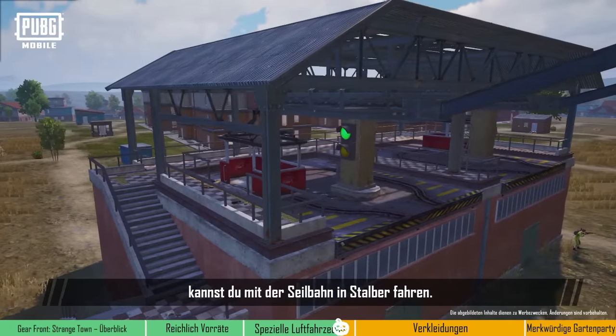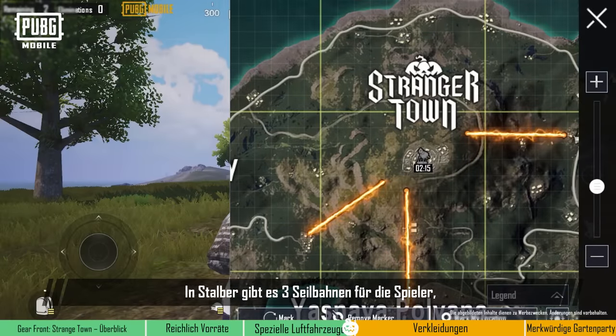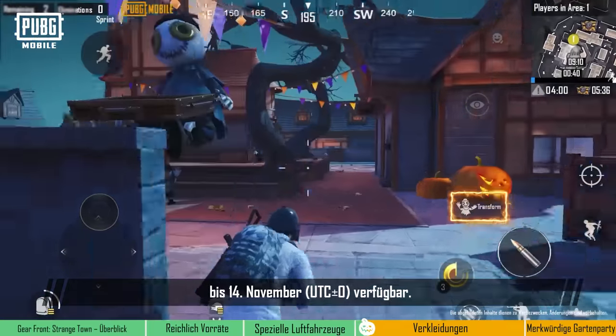Furthermore, players can also ride the cable car at Stalber. There will be three cable cars at Stalber that players can use to quickly travel across the map. The new gameplay will be available from October 13th to November 14th, UTC+0.